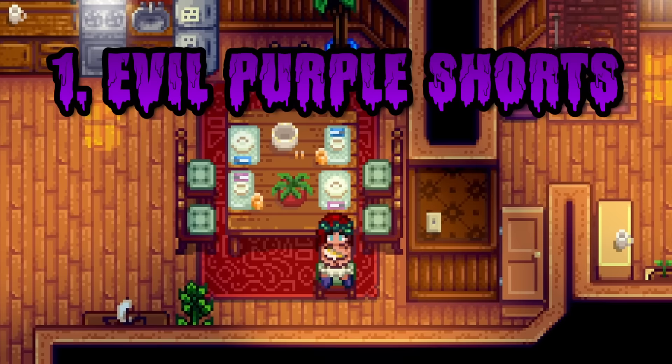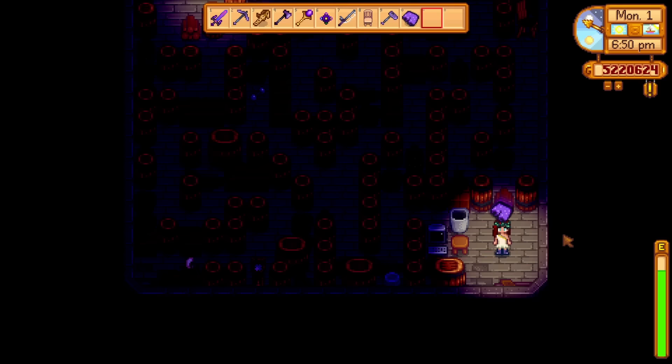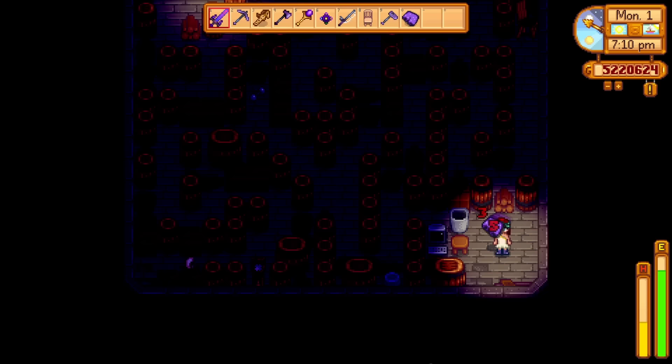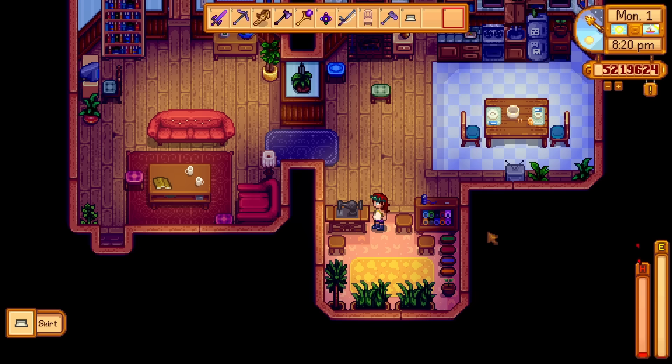And now, the number one new hidden thing in Stardew Valley 1.6 — it's the evil purple shorts. You can place a staircase in Louis' bedroom that will lead you to a basement stacked with a barrel maze. Make it through and you will be rewarded with a pair of purple shorts. But here's where it gets crazy: a pair of cursed purple shorts will spawn when you pick yours up. It'll fly around and try to hit you, all while being completely immune to all attacks. This is both creepy and hilarious, which earns it the number one spot on this list. You can also repeat this trick as many times as you want. You can put the regular purple shorts in Emily's sewing machine along with a gold bar, and you will get trimmed wearable shorts.